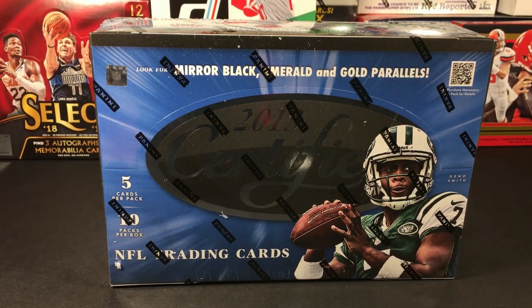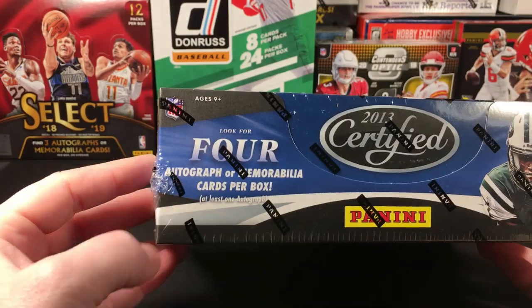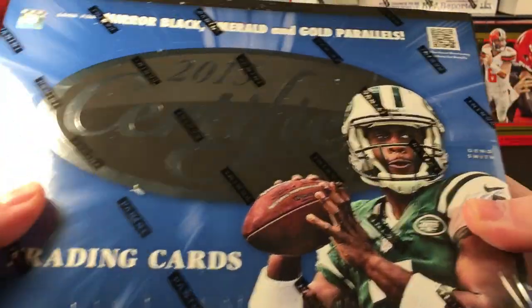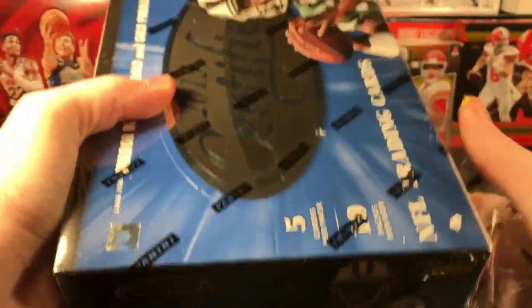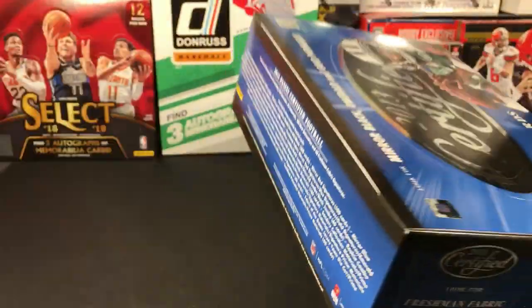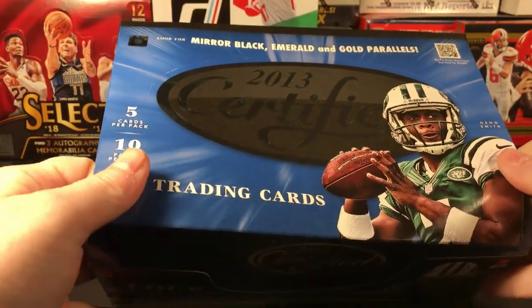Everybody, game time! For this game time episode we're gonna go back in time just a little bit to 2013 and open some Certified. This stuff is funny because you can get it at a good price — really good price sometimes — and then it'll go up, and then somebody will put it on a really good sale again. Just about every time it goes on a really good sale, I grab a box because it's just a lot of fun to open. There's only ten packs but you get several hits. I know people say the 2013 rookie class isn't the best, but it's still a fun break for hits. You can get hot boxes of this stuff. You may get some Gino Smith and you probably won't be too thrilled about that, but if you catch it on sale at a good enough price, you'll be okay even if you pull some Gino. Yeah, this stuff — I love Certified.